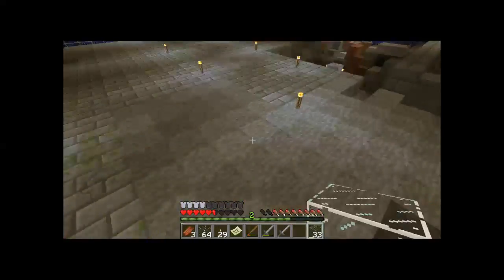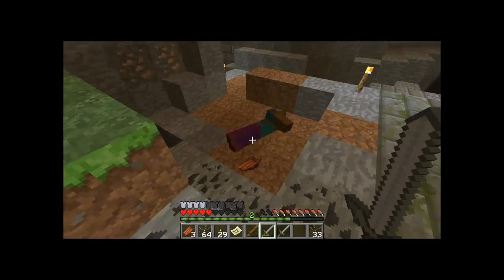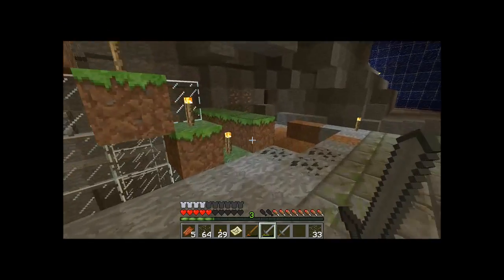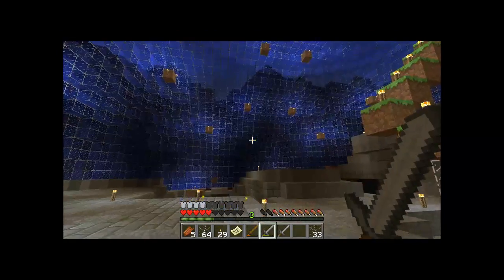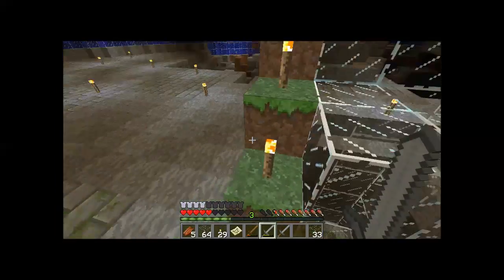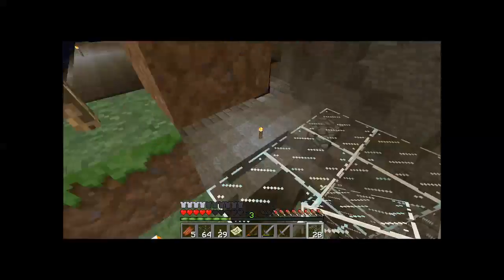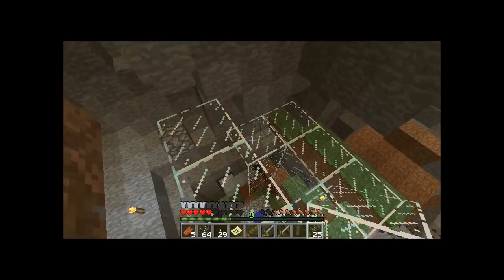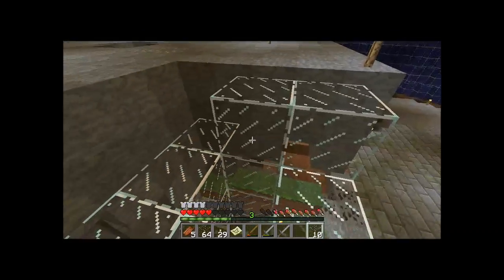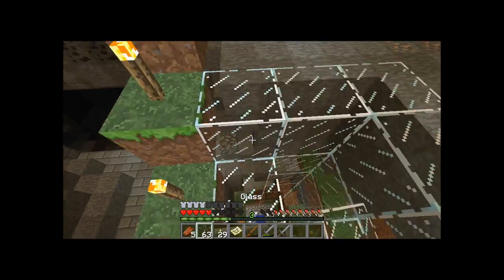And there he is. We go down the stairs to kill it. And there's another one — great. So now it's gone. We have to build it all the way there. As you can see, we have a lot of space in here. So we're going to build a complete village, as we can do that. But at least I'll try. I hope I have enough glass.